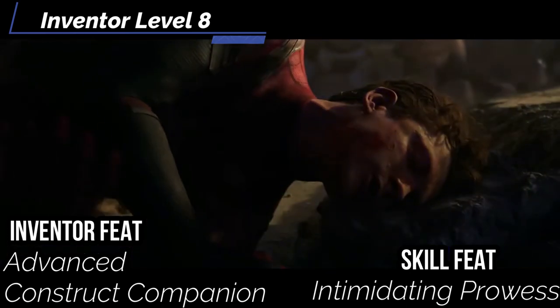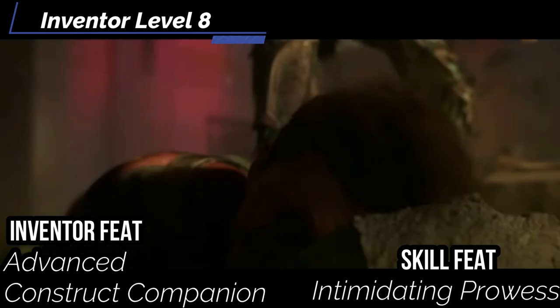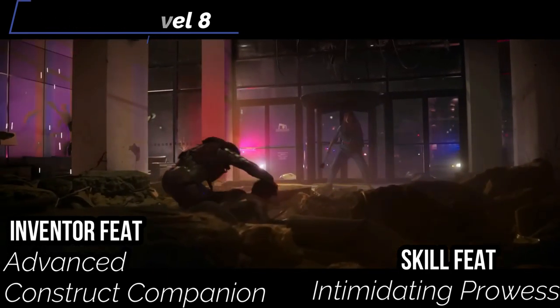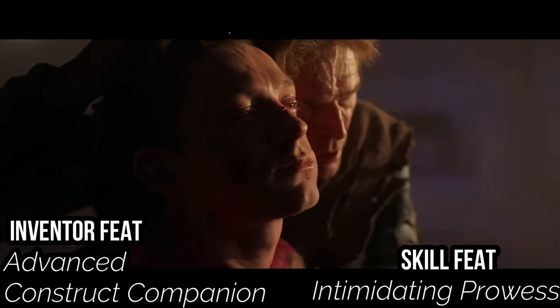For our skill feat, get intimidating prowess. In situations where you can physically menace the target when you coerce or demoralize, you increase the circumstance bonus to your intimidation check by one and ignore the penalty for not sharing a language. If your strength score is 20 or higher and you're a master in intimidation, this bonus increases by two — which will be great by the end of the build.